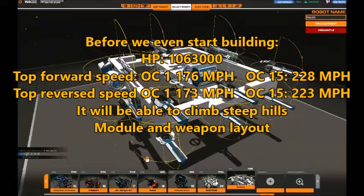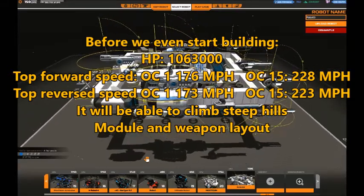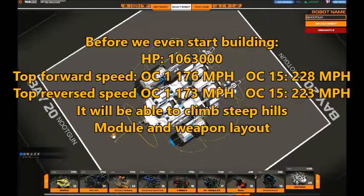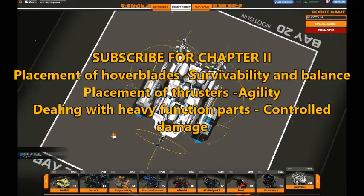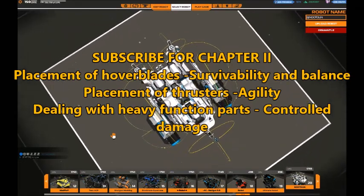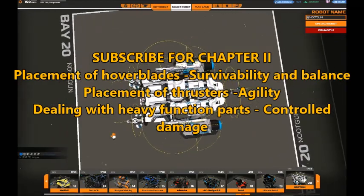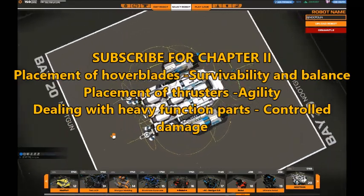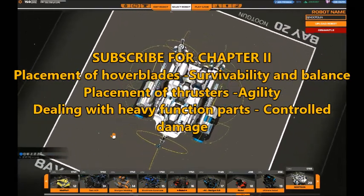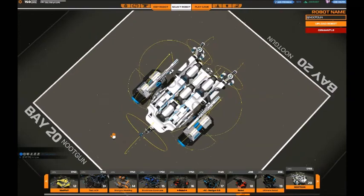Now we actually have a quite good idea about the attributes of our future hover, despite the fact we haven't really started to construct it yet — both top speed, HP, weapon and module layout, and of course that it will be able to climb those steep hills. I will post the next chapter as soon as I am finished with it. I will talk about placement of the hover blades, how it affects survivability and balance, placement of thrusters and the effect on agility and climbing, and how to deal with heavy function parts like the iron distorter to retain balance when you take damage, as well as control loss of movement parts. Please subscribe if you enjoyed the video and don't want to miss out on the next chapter. Thank you.